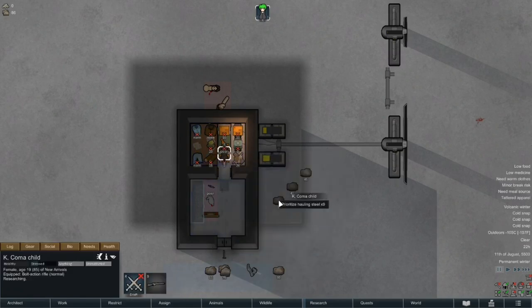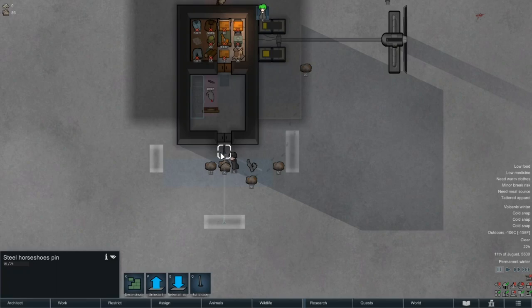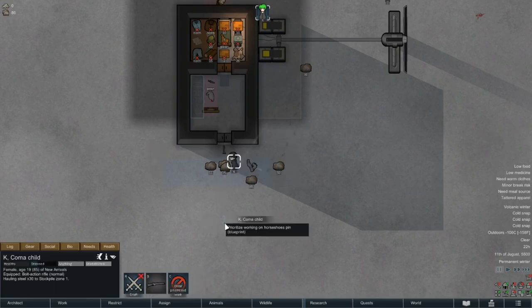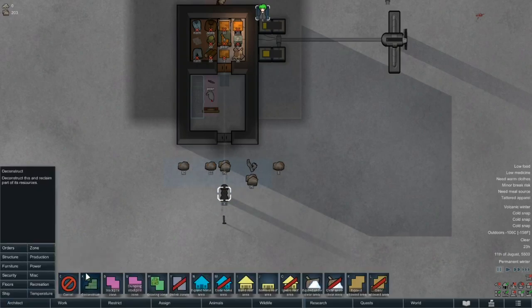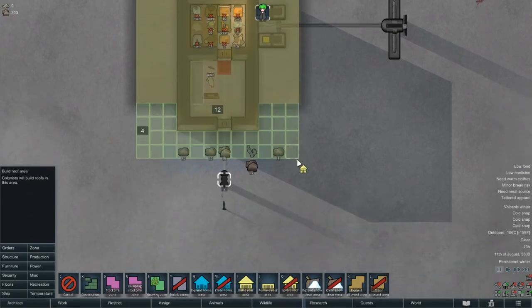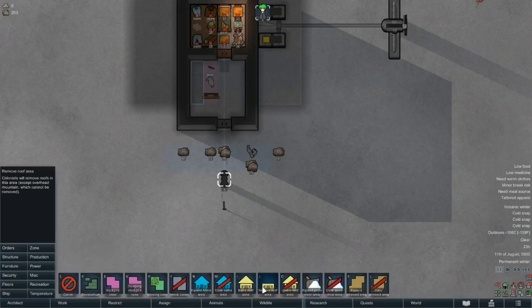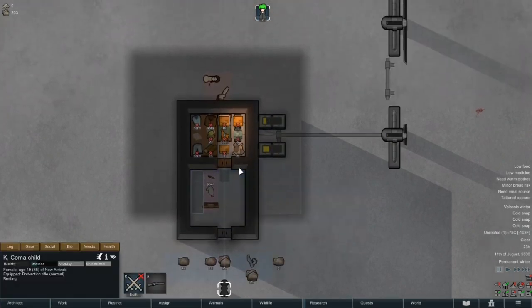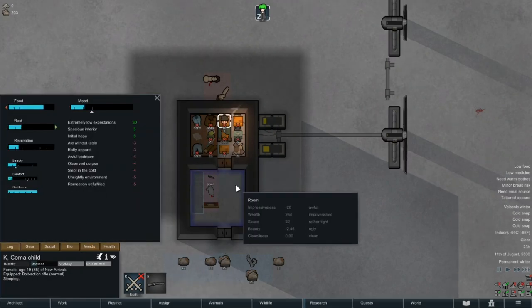It's finally time to build our stove, but first let's haul that steel and move the pen. We'll just expand the roof again and make a little hole like before. We should probably close the old one too while we're at it. And with that, Kay is off to bed, so we'll join her again in the morning.